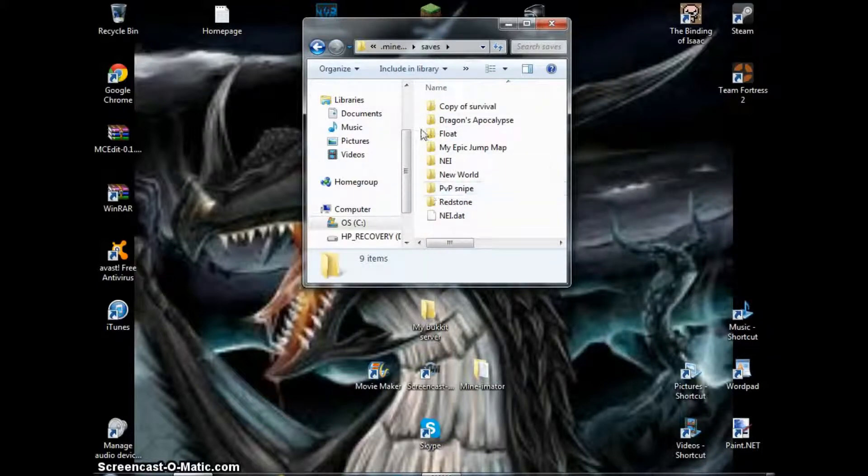Saves — these are your worlds. This is how you install adventure maps and stuff. You make sure it's a folder, not a render file, or it will not work.